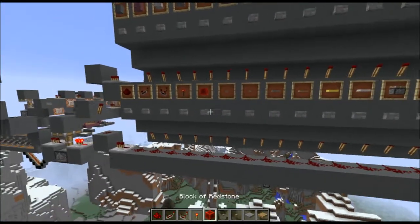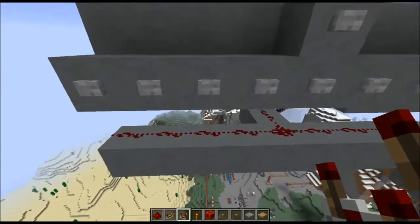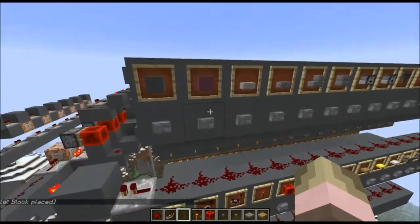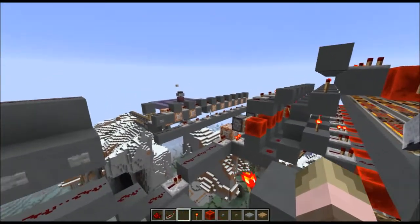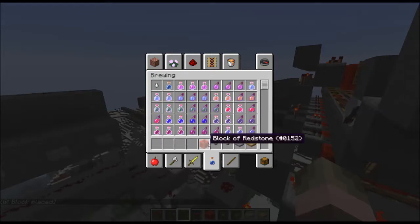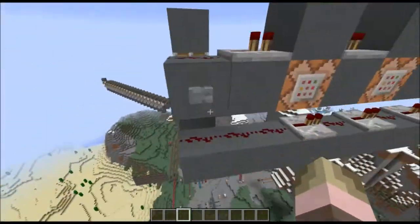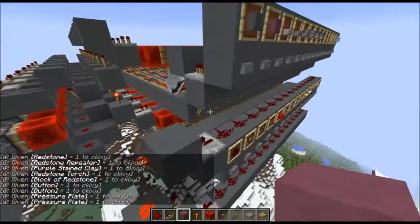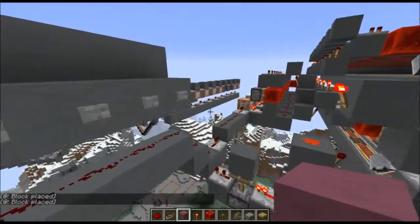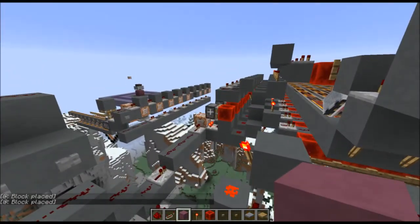Now here's the fun part. Let's say we don't need a comparator — that's the third item in our inventory, so we click the button on the third slot and remove it. We replace it with a building block, like stained clay. You can see the third slot now has the new command block, and when we give ourselves the items, stained clay appears in the slot where the comparator was. It's fully customizable — remove whichever items you want and re-update those spaces with new ones.